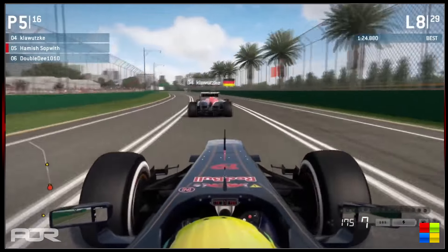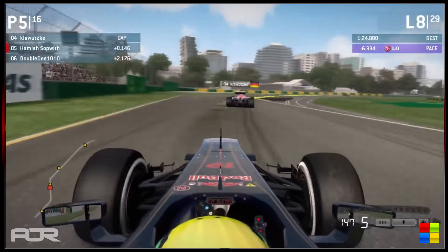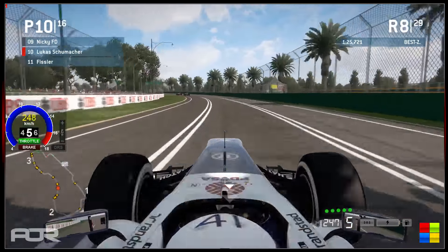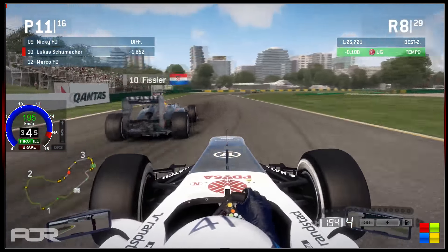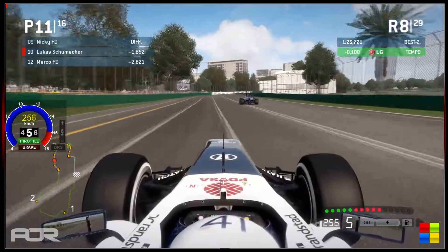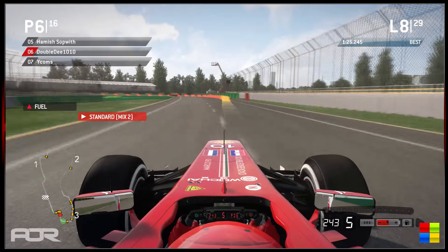Klawitski trying to defend from Hamish heading into turn 11 once again. Hamish with the slipstream looked like he was closing in, and Klawitski was hanging to the inside thinking about defending. Speaking of defending, Lucas probably should have defended there as Fissler moves up into 10th position, Lucas dropping out of the top 10 and out of the points-paying positions as we come to the end of lap 8.